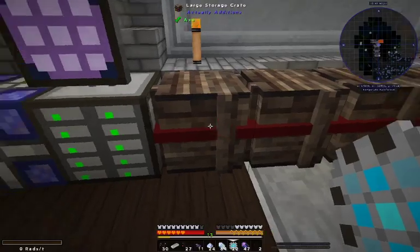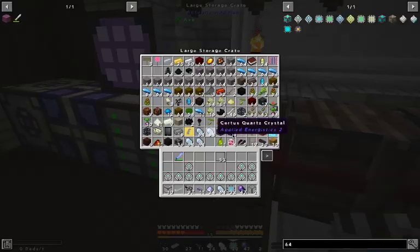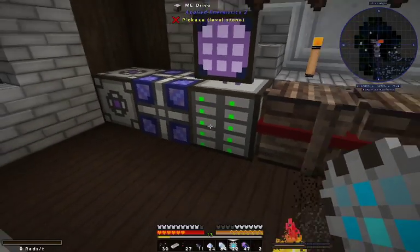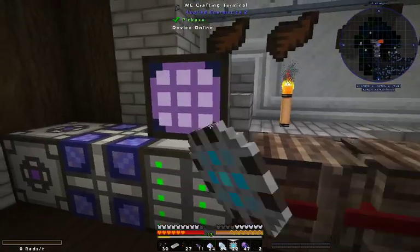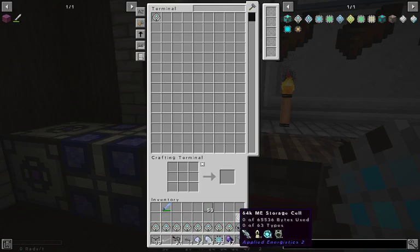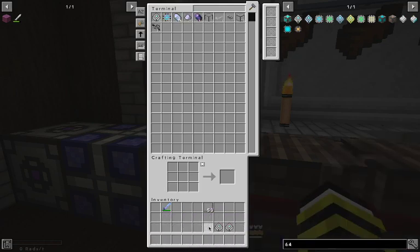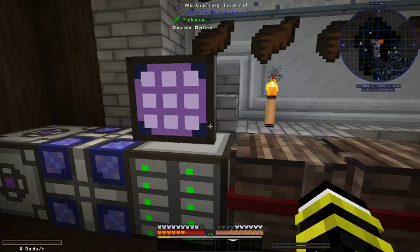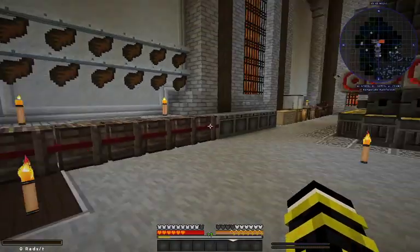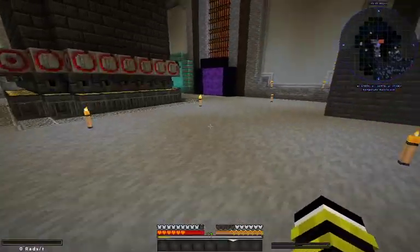In survival this is fun — oh my god, it's so much better when you don't cheat. It's rewarding, it's crazy. Something about it is just really rewarding. Oh my god, popping stuff in here — so satisfying, god! There we go guys, that is the end of making the ME system — that is how you make an ME system, part two.